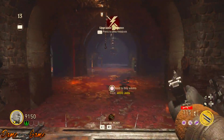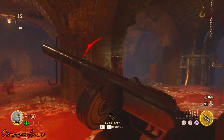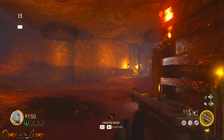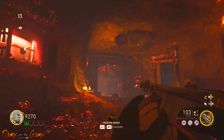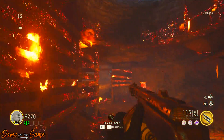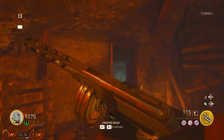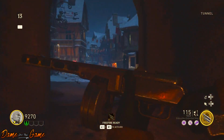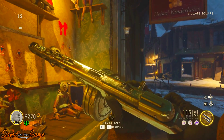Hence why it is getting called the Treyarch easter egg. If you don't know, 115 was the chemical element that actually reanimated the bodies to turn them into zombies in Call of Duty Treyarch's original storyline. If you also upgrade this weapon, you get an insane amount of ammo — if combined with one of the ammo mods in World War Two zombies, it will give you over a thousand ammo, and including the 115 rounds in the magazine, you're talking nearly 1,200 ammo.